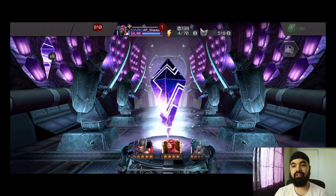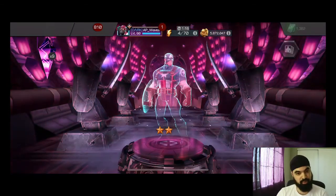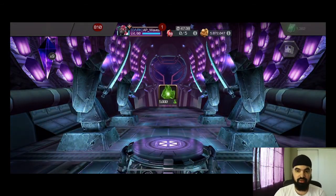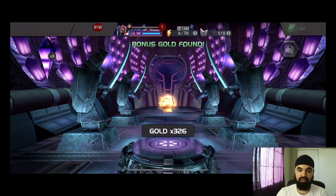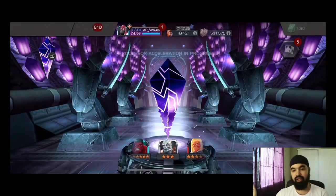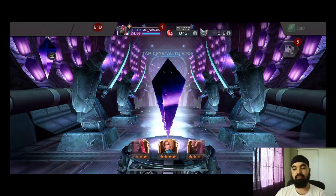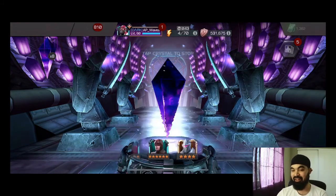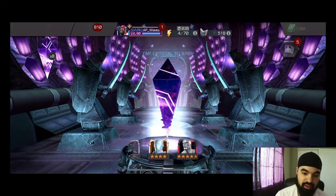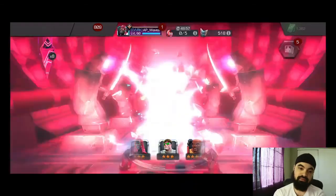Let's see what the first one does. I've seen some videos of people actually getting good pulls out of this, and we're starting off with a three star — typical, typical. Obviously I'm looking to awaken Stealthy. Stealthy is the number one priority as a six star. I know the chance is slim to none but I'll be over the moon if we can get Stealthy awakened.